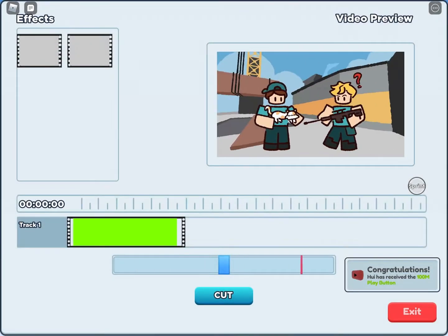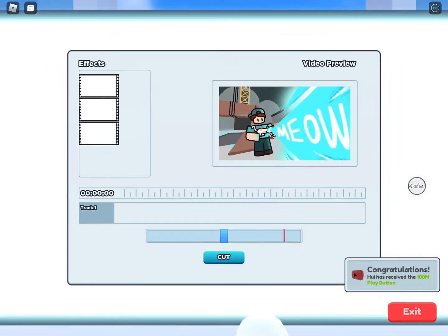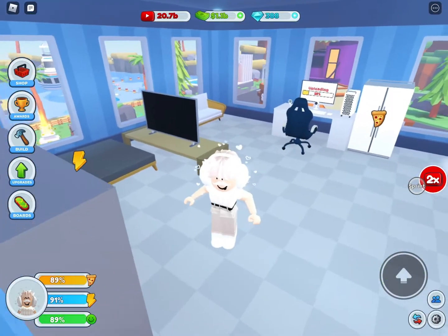You'll need to press the cut button when the red lines are in position. It doesn't always have to be perfect — even if it's at the very end you just won't get the best income out of it. That video is now uploading; it takes a while to upload.